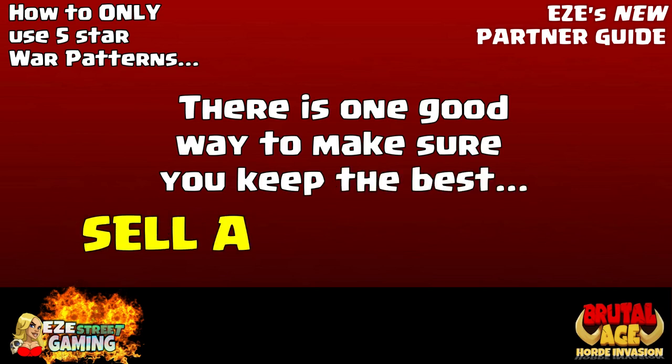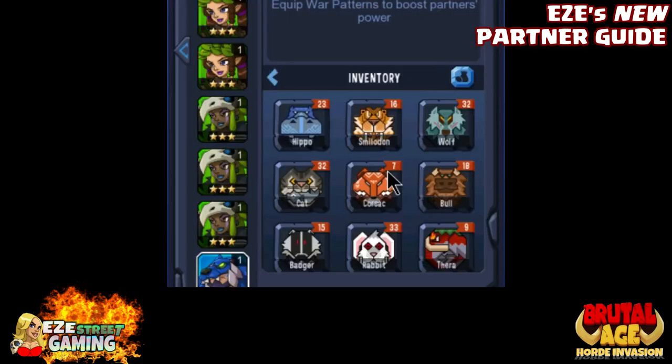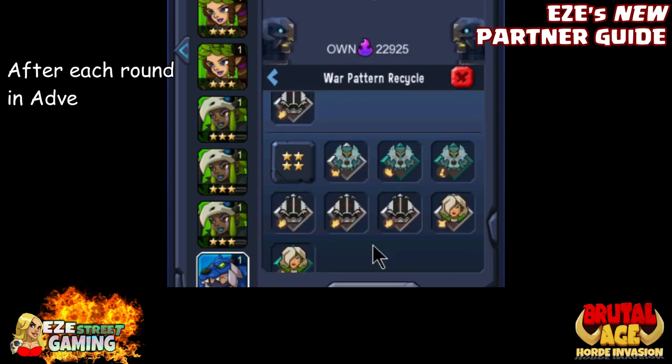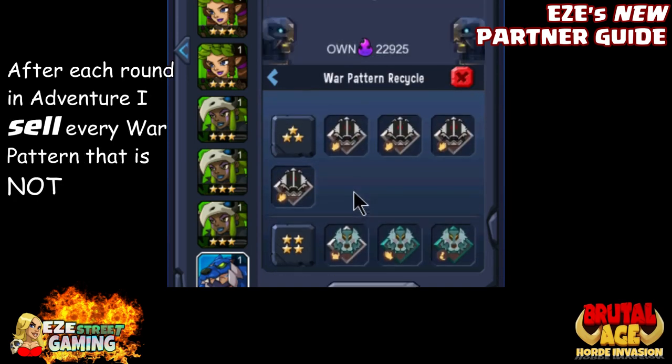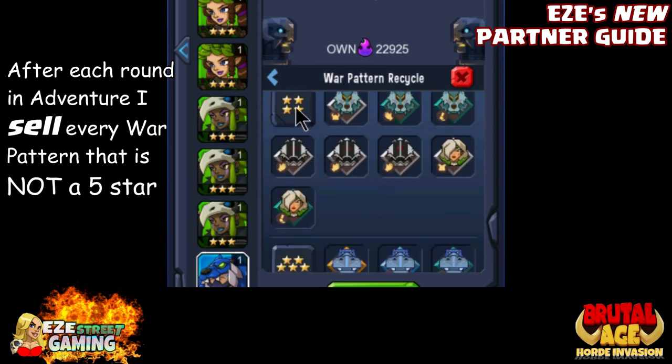Jumping back to war patterns — there's really only one good way to make sure you only have five-star war patterns, and that's to sell every single one except the five-stars. It's a very hard habit to get into at first. You might want to save four-stars because they seem good, but if you just save the five-star patterns and sell the rest, you'll build up soul faster.